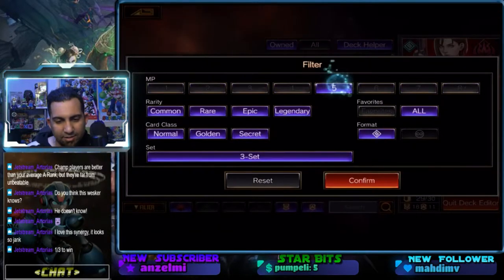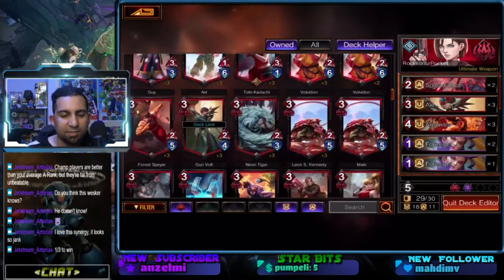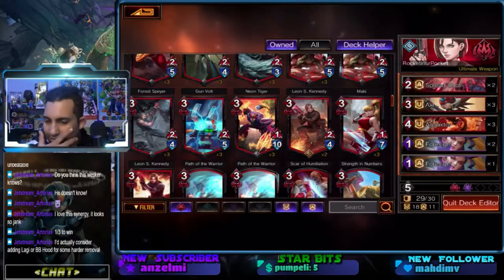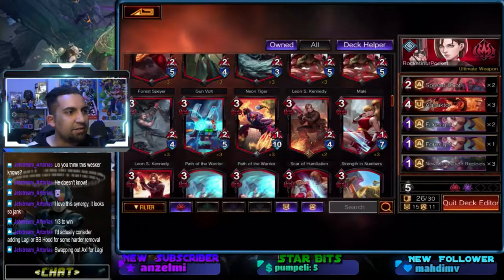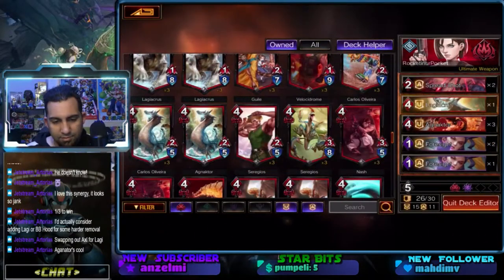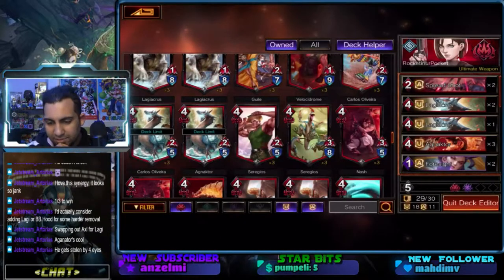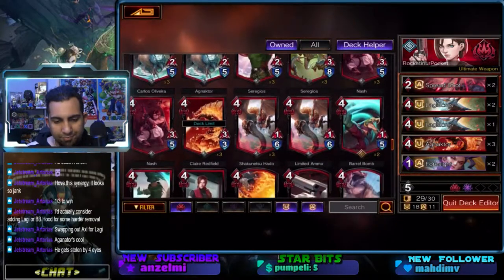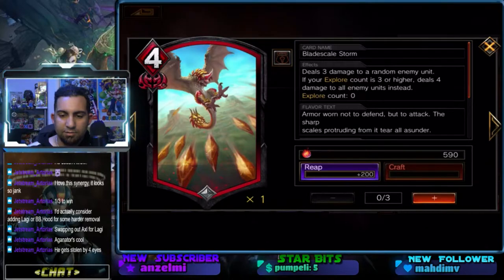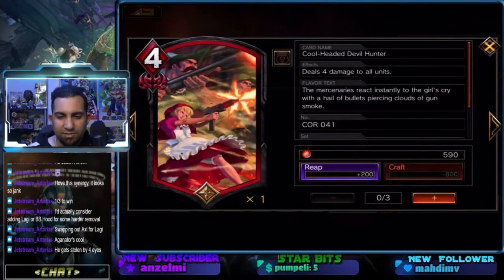Then I need to figure out what to replace. The only thing I can think of is potentially playing cards with high defences — Laggy or BB Hood for some harder removal. Maybe not Axel. Agonator's cool, I've got Agonator in here. Laggy Serious just for some hard removal. So I've got three Agonators, three Laggy Serious. I've taken out one spread shot. The only other hard removal I can think of is Cool-headed Devil Hunter — four damage to all units, and when you explore you gain plus one.